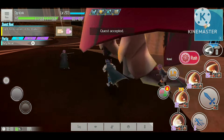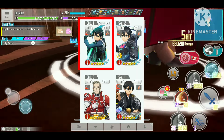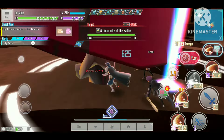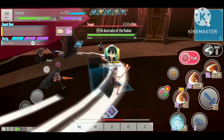The boss is weak to slash and fire elements. I came up with a set that uses Final Blow Kirito as the main damage dealer and two other fire skills for buffs and increasing switch speed. Since the start, the boss has a damage reduction buff that lasts for two turns, reducing my damage significantly.